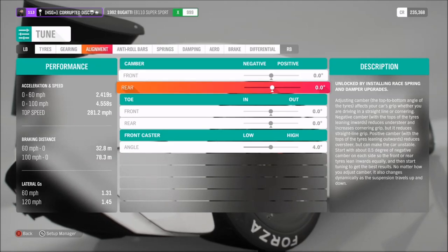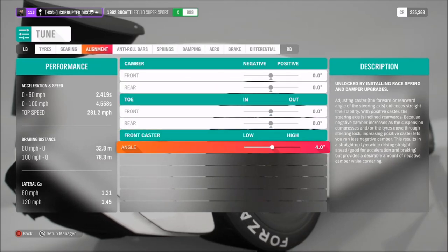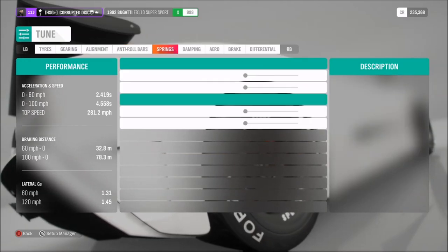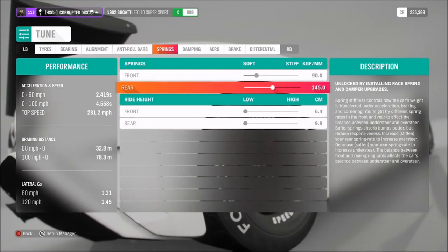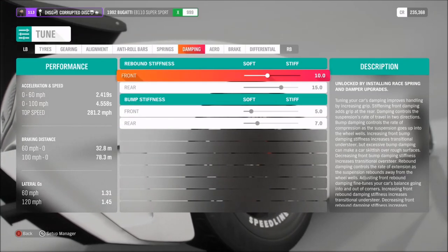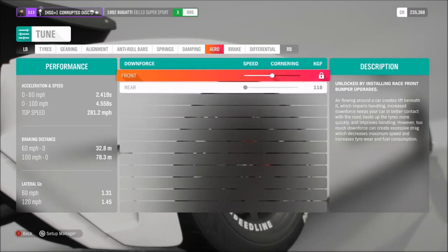For alignment, we've got all-wheel drive, so neutral camber, neutral toe, and 4 degrees of caster for this build. Anti-roll I've got on 25 and 30, springs on 90 and 145, ride height as low as possible. For the dampers: 10, 15, 5, and 7.